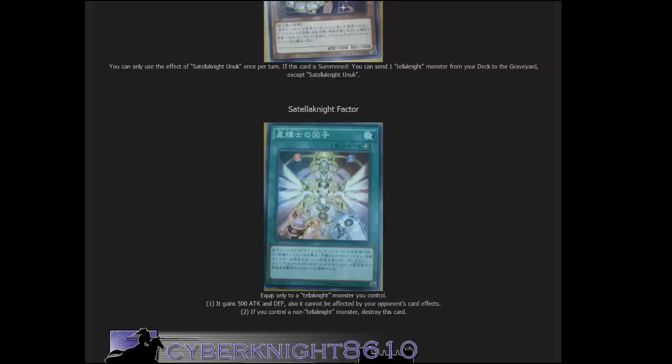I wonder how useful that's going to be — you don't really see equip cards too often these days, mainly Nomadites and stuff, so I'm glad to see another equip card. I want to test this card out before I say too much, but giving one of your monsters an attack boost and making it unaffected by effects is not bad. The downside is if you control a non-Satellanite monster you destroy this card, but more likely you're going to have Satellanite monsters anyway. Now we have at least five of them and hopefully we'll get more in the future along with more XYZ monsters.